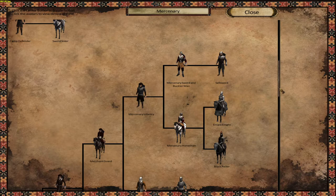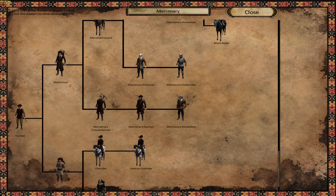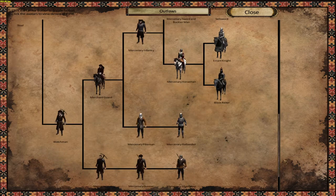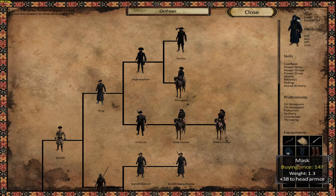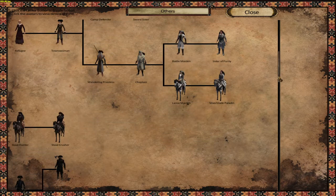Then we have the mercenaries, which are also new — you can see they have new armors and a very cool roster as well. And the outlaws, which I'll be killing when I start a series on this mod — I'll probably do that after this video, making two videos. This one looks really cool, I want to get this mask — they are like the cultists. And then we have the others, which are troops you can hire somewhere or find around the map.